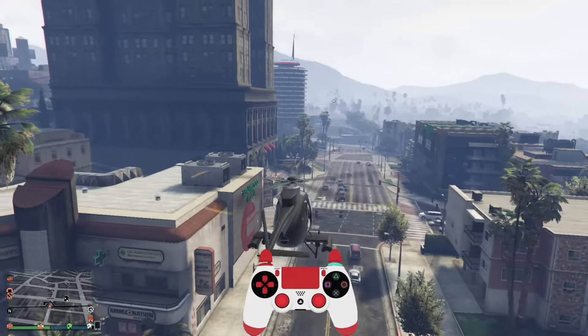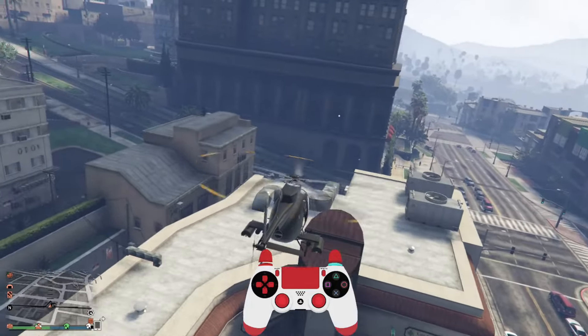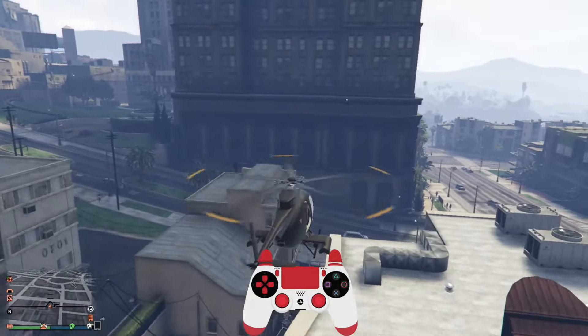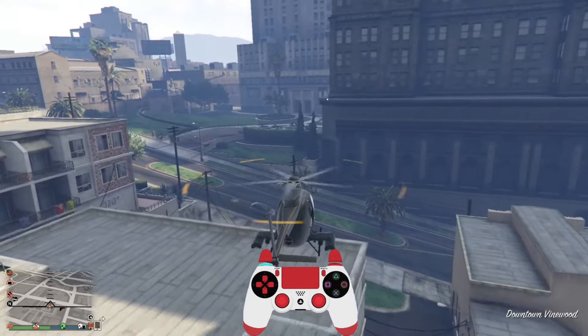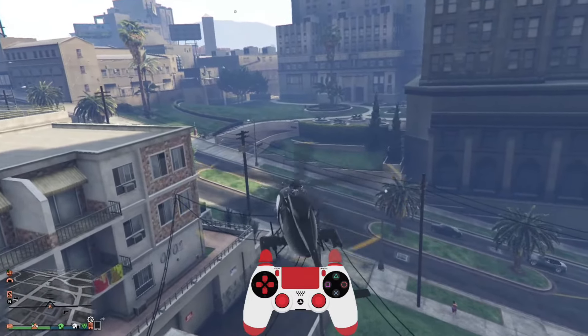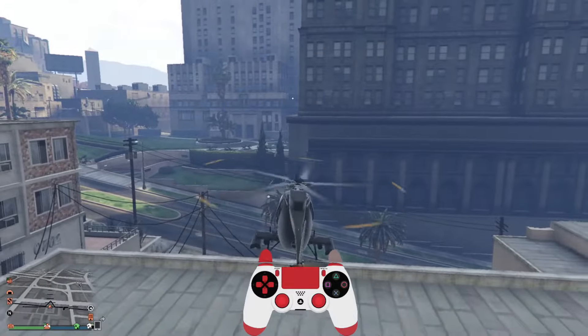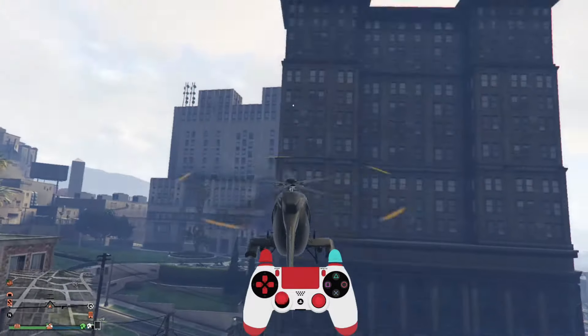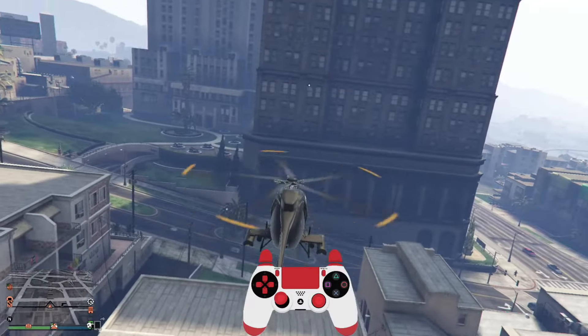There are a lot of buttons you have to press while flying this, but you'll get the hang of it — it just takes practice. And if I want to go to the left, I'll do it the other way. Left on the joystick to go left, but I want to keep looking forward, so I'm gonna press right on the bumper and still control my right joystick to keep looking straight.